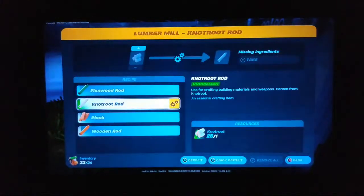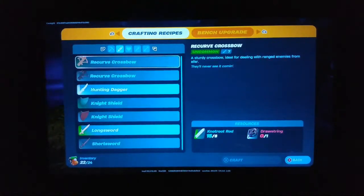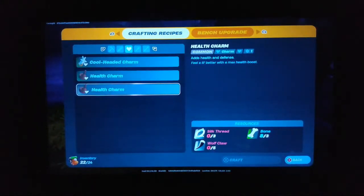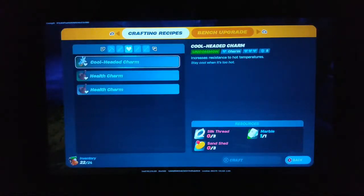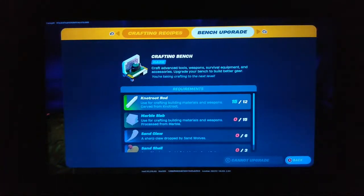Does the lumber mill ever need updating? These are necklaces or charms you can wear — 'Cool Headed' increases resistance to hot temperatures. Last time we went to the desert we survived, but it was tasking. We couldn't go out at night because the game has realism — in the desert it's super hot during the day but it gets really ice cold at night. That's just how deserts work.